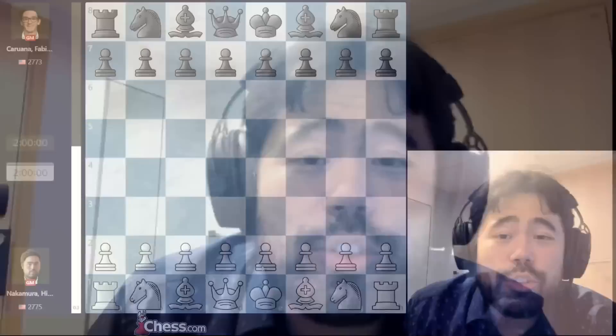Welcome back everyone. For today's video we are going to be taking a look at my final round game, round nine, against none other than the current leader in Norway Chess, Fabiano Caruana. I'm trailing Fabiano by two and a half points due to the wonky scoring system, and in this game I have the white pieces. But if I win the game in the classical portion, I will get three points and win the whole event.